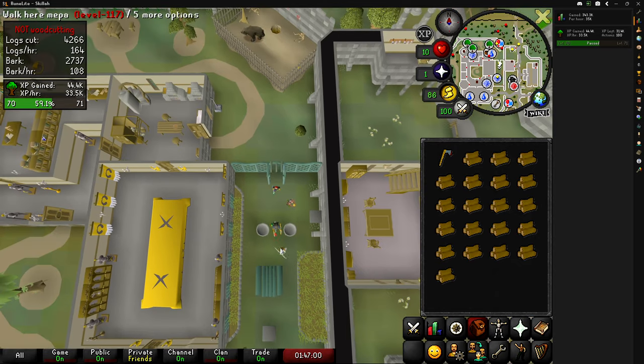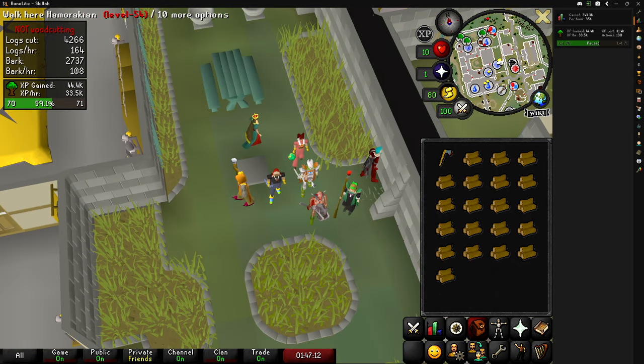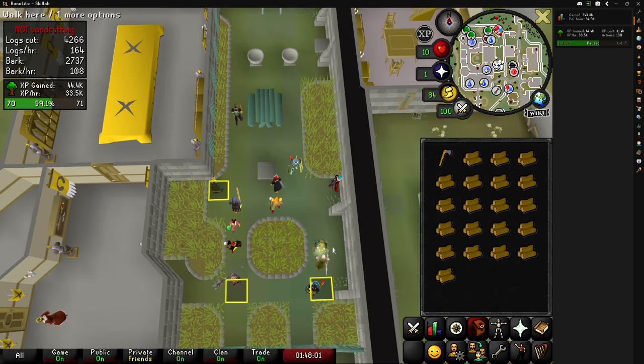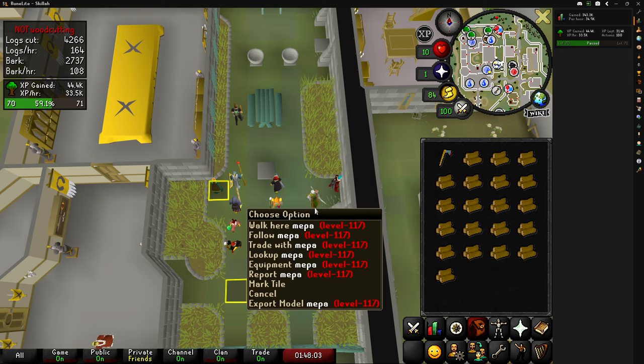Apparently they're doing a drop party over here. Decided I'd tag along and see if we get anything. What I'm going to do is mark tiles that I think could possibly have items on them so I know where to spam.